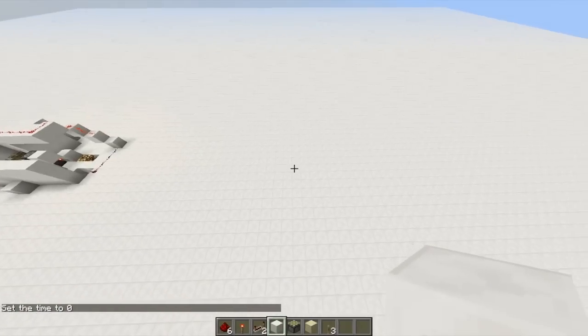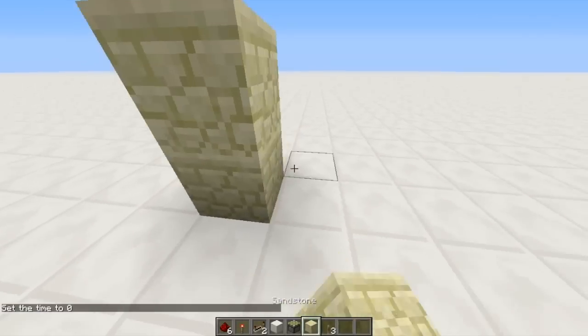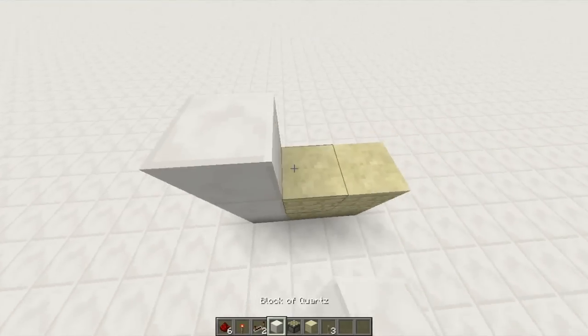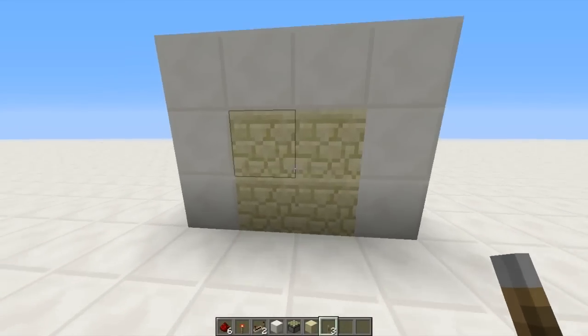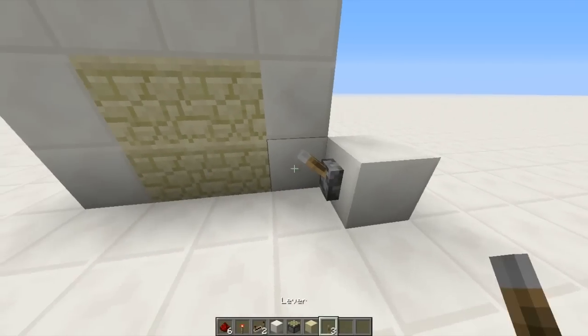So we're going to go way over here and start our own. First of all, we're going to say this sandstone is going to be our door. We're going to make the frame around the door, because we don't want any redstone in front of it. We'll put a lever right here, just like last time.